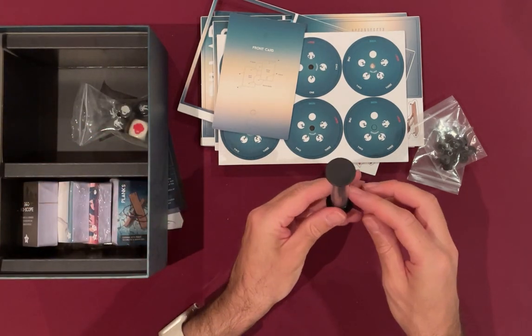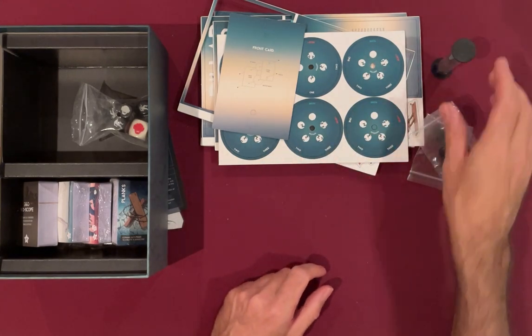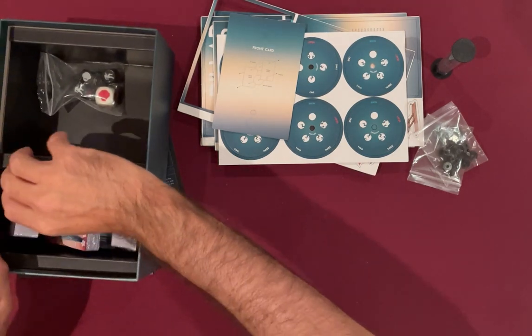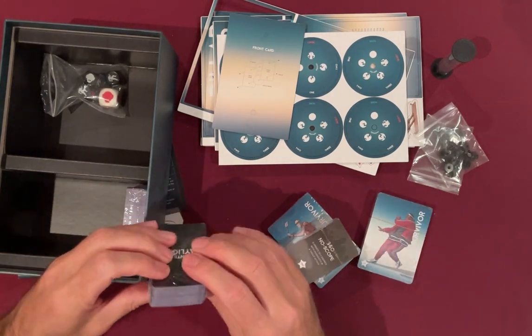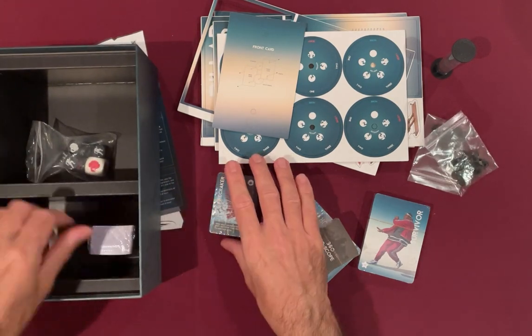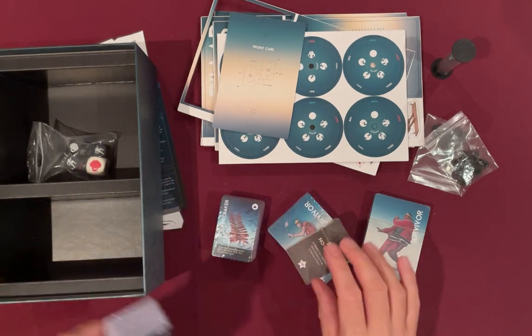There's a timer — so that's got sand in it, and I think there's also an axe you can use as well. And then on this side we have got lots of cards — I mean lots of cards — and they look like they'll easily all fit back in sleeved, which is great, because I do like sleeving my cards.